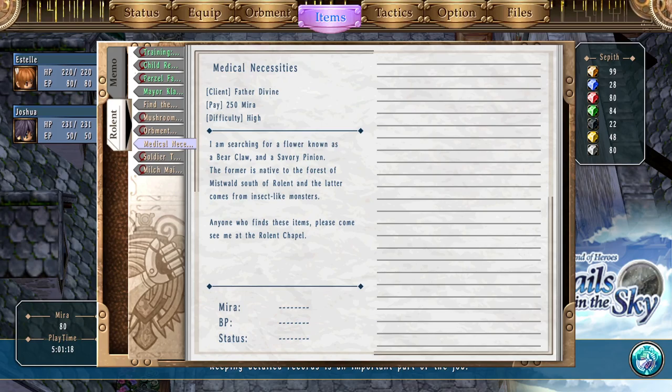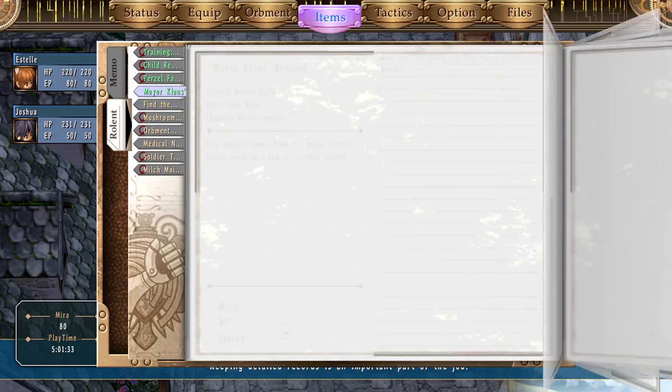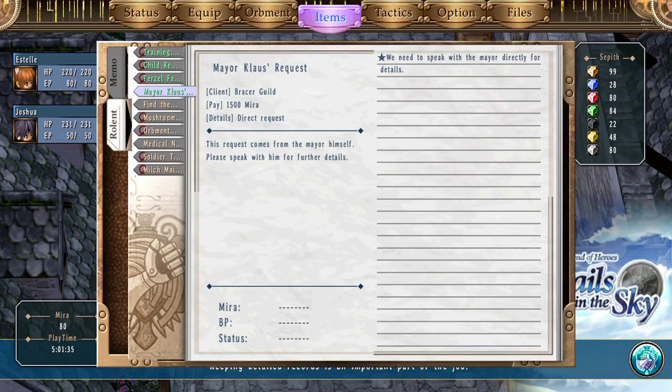And a Savior and a Savior Pinion. The former is native to the mid-forest south of Rowland, and the latter is from an insect-like monster. Anyone who finds these items, please come... Yeah, nah. I'm just gonna go on with this — the request comes from Merrick himself. Please speak with him for further detail.